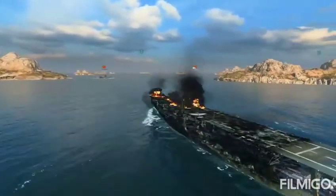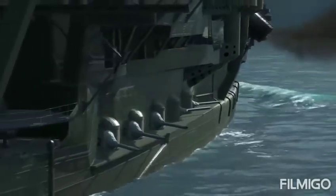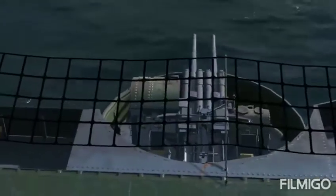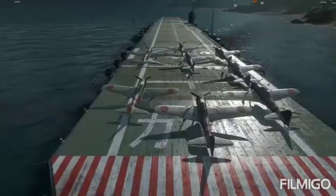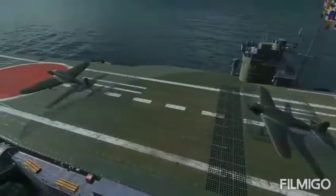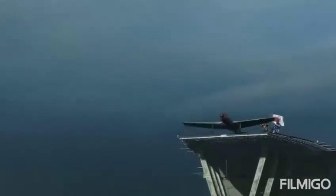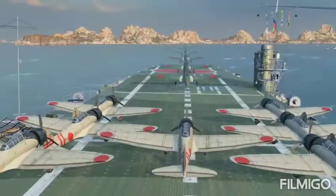At the same time, Kaga boasts the best torpedo protection for her tier. Though the secondary armament has a caliber of 200 millimeters, its firing range is short and it fires AP shells. But secondary armament isn't what makes a carrier cool, my friend, and it's not the armor that gave Kaga the proud attack carrier title. Of course, airplanes are key assets for a carrier, and in this aspect the Japanese ship is truly unique.